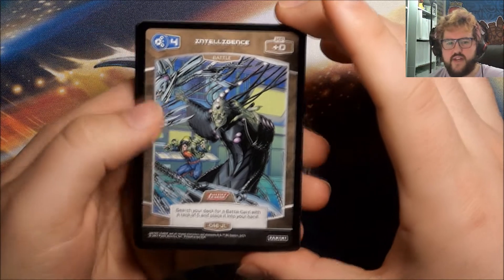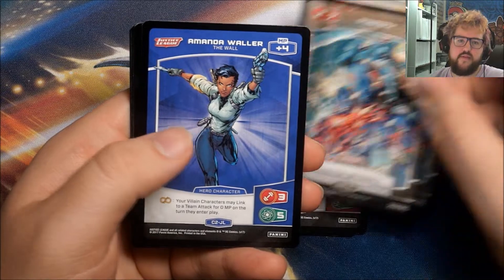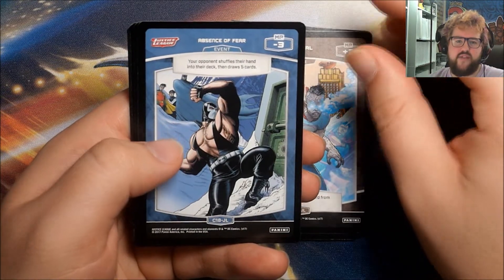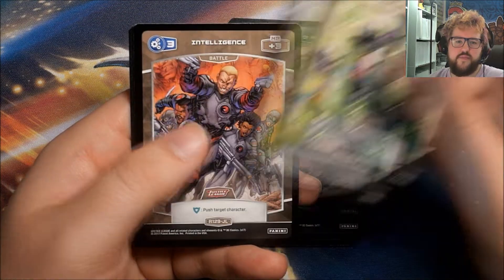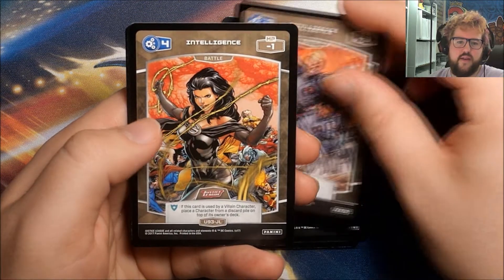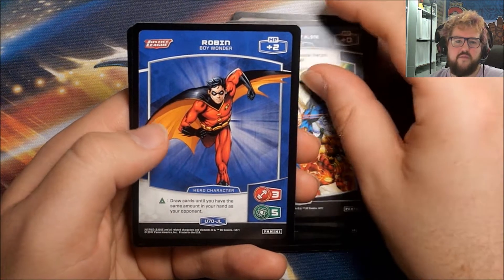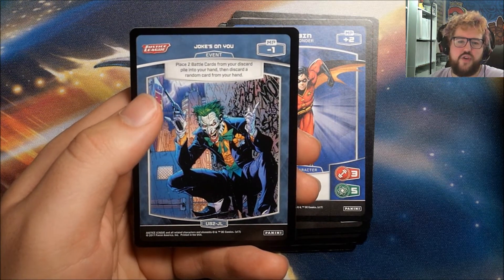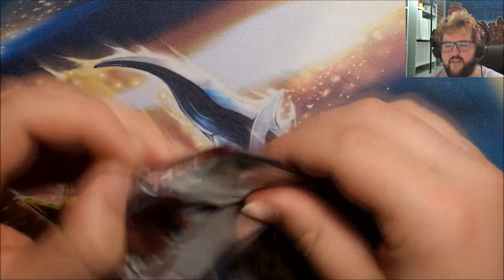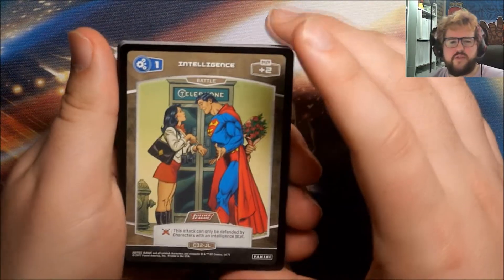Next up, we have an Intelligence, Mr. Freeze, Strength, Amanda Waller, Special, Absence of Fear, Intelligence, our Rare is another Intelligence, we have an Intelligence, Don't Go It Alone, Robin, and Joke's on You. One of the big downsides of this game is where they just name the effect cards either Strength, Intelligence, Special, or some combination — it's very hard to know what card they're talking about sometimes. There's probably like 20 different cards in the set just named Intelligence.